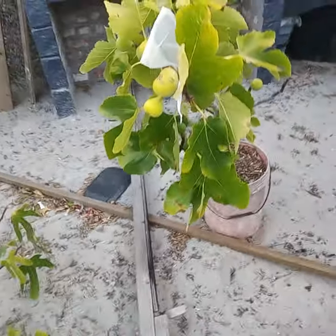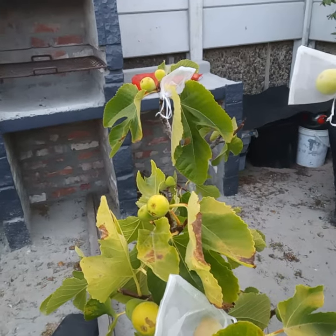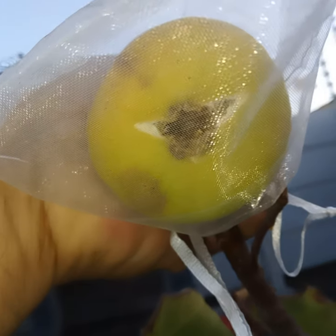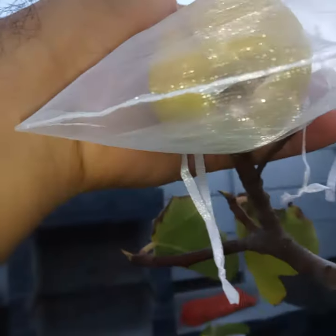I just wanted to show you the Anna fig and why it's one of my least favorites. This is an unripe fig and it's already split, so it's got a big hole in there. One of the reasons I don't like it very much is because insects can go in there and make it worse.